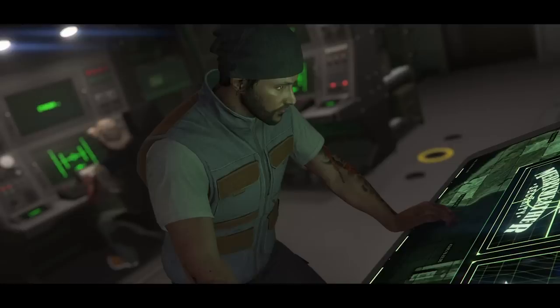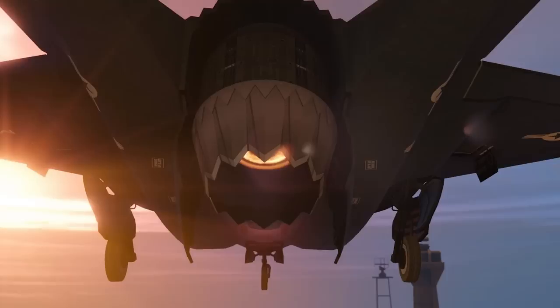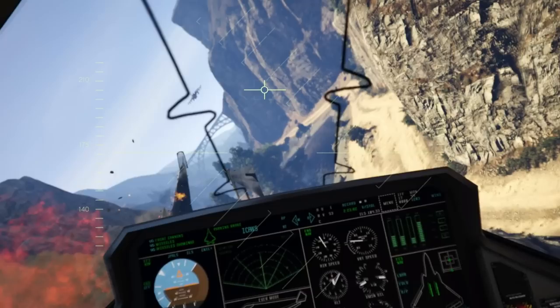We then get a closer look at the new jet, and this one confirms it is a VTOL — vertical takeoff and landing. It can essentially turn into a helicopter, taking off vertically, then transitioning into a jet flying like a normal plane. It'll operate the same way as the Hydra and the Avenger. I have a feeling this is going to be pretty expensive — more than the Hydra. We then get a look at a dogfight, and the interior of this new jet looks pretty cool.